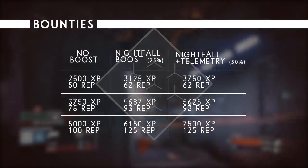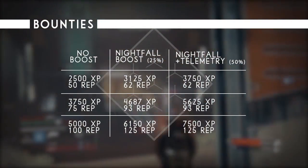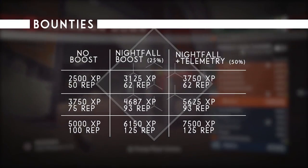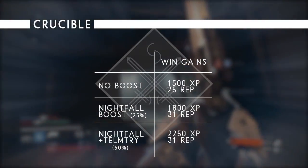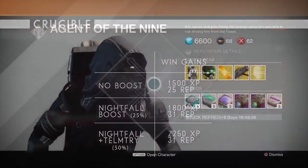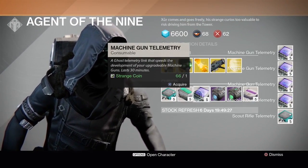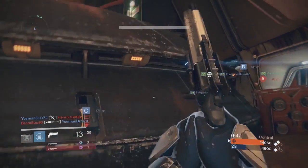So let's break it down once again with both the Telemetry and Nightfall boosts applied. Note that Telemetries only affect weapon XP, not armour or reputation. Bounties that award 2500 XP are boosted to 3750 XP. Bounties that award 3750 XP are boosted to 5625 XP. And bounties that award 5000 XP are boosted to 7500 XP. For the Crucible, win XP is boosted from 1500 XP to 2250 XP. If you have some spare coins lying around, I would definitely consider purchasing some Telemetries from Xûr. One strange coin will get you 5 Telemetries, and each one lasts for 30 minutes — that's 2 hours and 30 minutes of 25% more weapon XP for one strange coin.